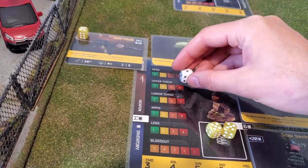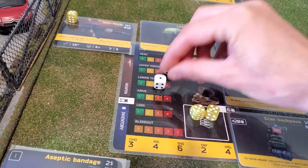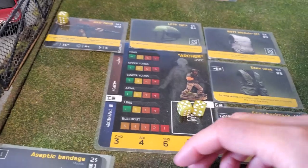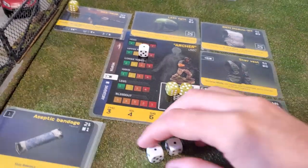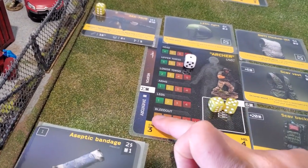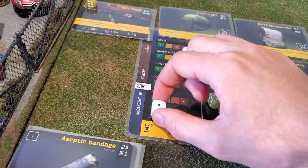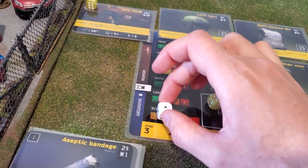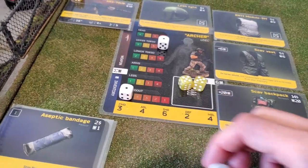For example, if I receive a 6 on the upper torso and then a 4 after that, that's automatically a kill. Now let's say I receive a 6 and I'm actually bleeding out. At the bottom here is the bleed out tracker. As soon as I receive a wound that inflicts bleed out, I will place that on the 5, and each turn this will be reduced. When it reaches 0, I'm automatically killed.